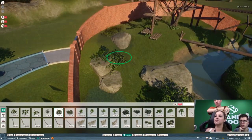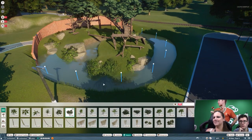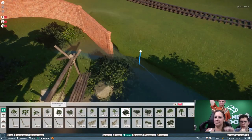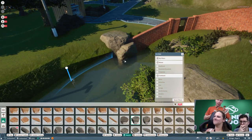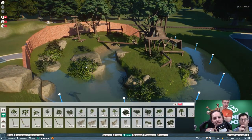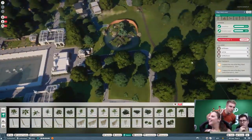During Gamescom I met Johnny Watts - I think he's the creative chief of Frontier. He's been working there for a very long time, back from when they developed RollerCoaster Tycoon 2 and also the very first Elite Dangerous. He had that shimmer in his eyes, like this is the zoo game they wanted to create for so many years, with so many wishes for what the perfect zoo game would include. He was just so passionate about the game.